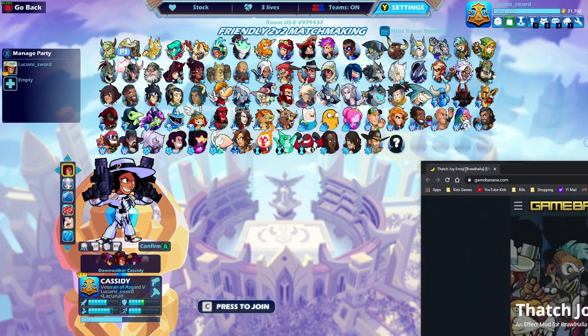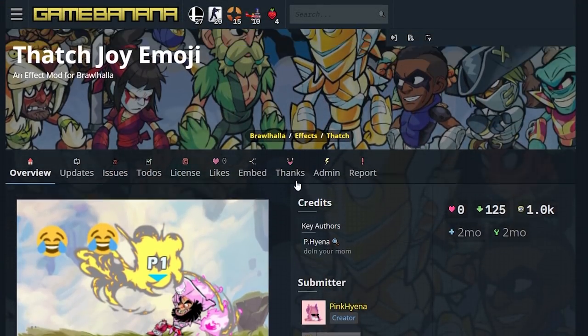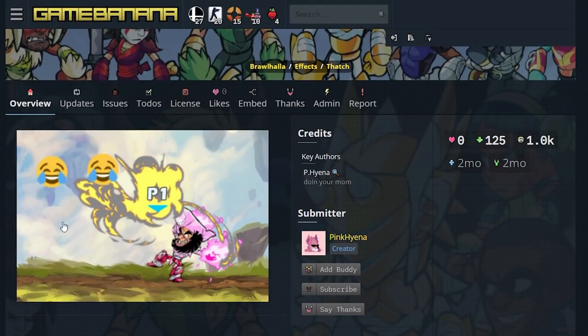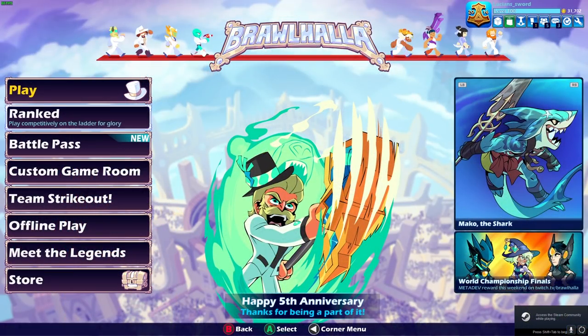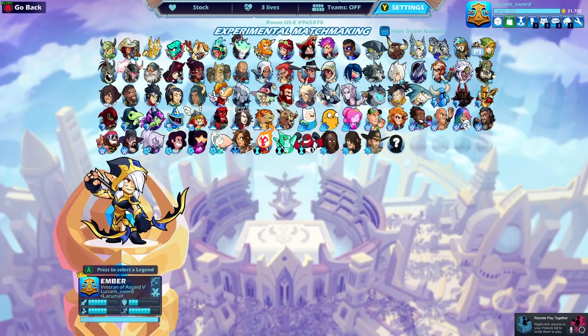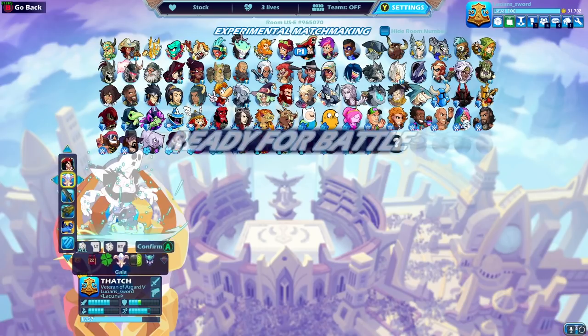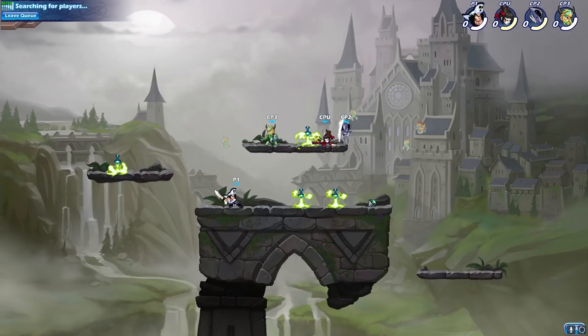The next mod we're going to take a look at is Thatch Joy Emoji. This one makes Thatch's cannonballs into the crying laughing emoji. So we're going to go ahead and try this one next — add it to the list of weird mods. Let's jump into a game with the Thatch Joy. We got the new Thatch with the new cannonballs. I don't know if it has to be base skin or not. Let's see.